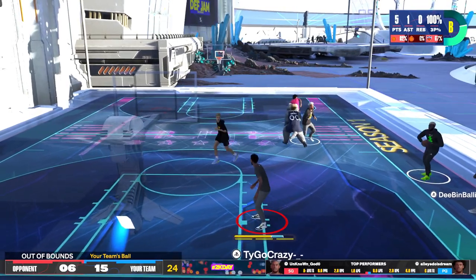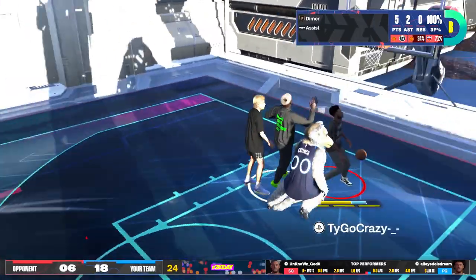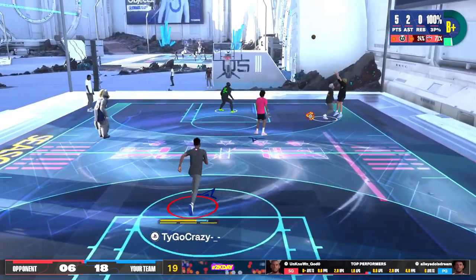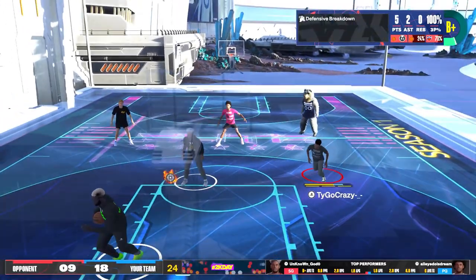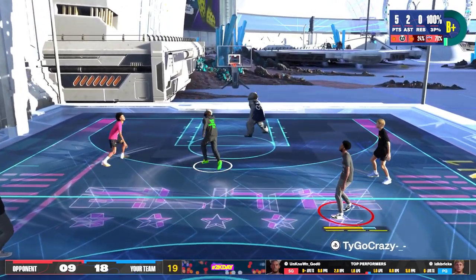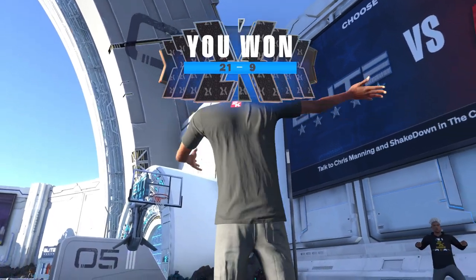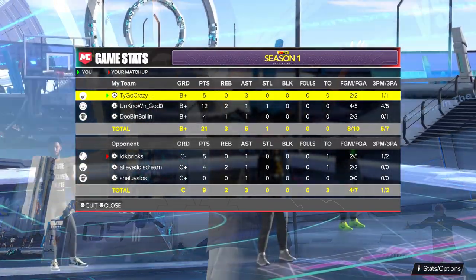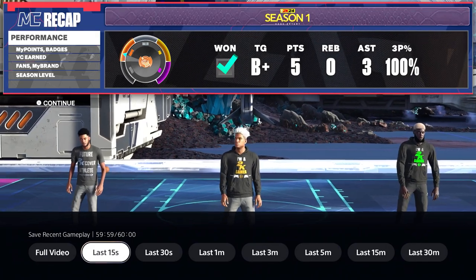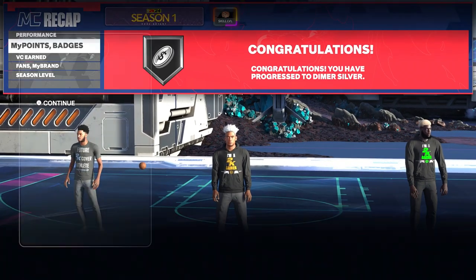If anybody's thinking about getting a 99 three, don't go 98 — go 99 and eat that Hall of Fame Limitless Range. Look at him — green bean! I ain't gonna lie, I was like there's no way he just hit that. That is not even it y'all — wait for it. That's actually crazy. I'm gonna have more gameplay on the way. This game feels nice. This is my official point guard build — I'll probably make other builds later but I like this one a lot. Make sure you like the video, subscribe if you're new. 2K24 not looking that bad — let me know what y'all think.